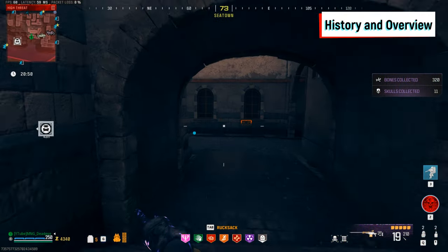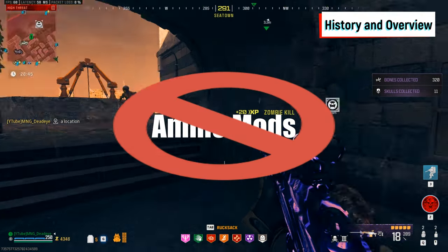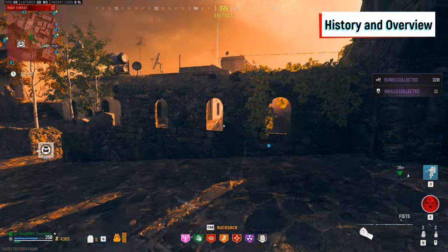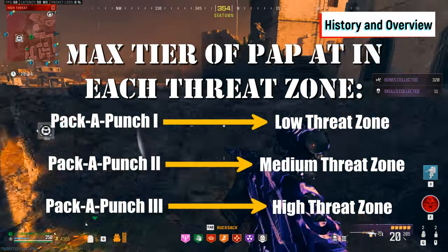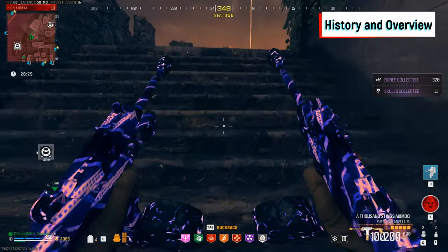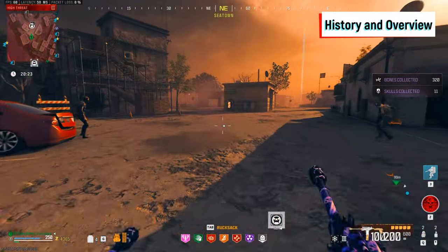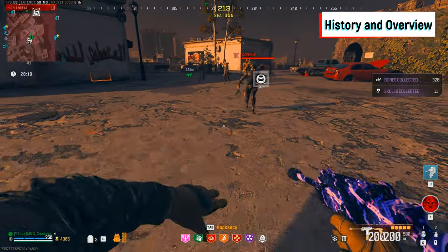However, the overall function of the machine has changed some. We lost the ability to buy different ammo mods via the machine, as well as the ability to upgrade to tier 3 at all machines in MWZ. This ability is somewhat present, but you are limited to what tier you can upgrade to by the tier of the threat zone the machine is found in. Interestingly though, you can go from no upgrade to tier 3 Pack-a-Punch at a machine located in the high threat zone, but you still must upgrade to tier 1 and tier 2 first before getting tier 3.